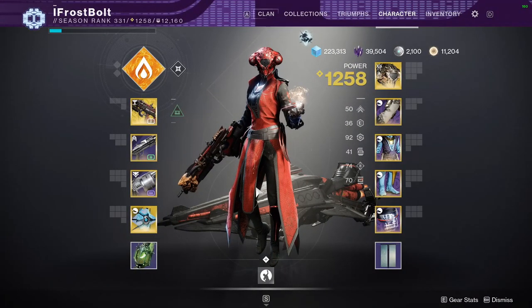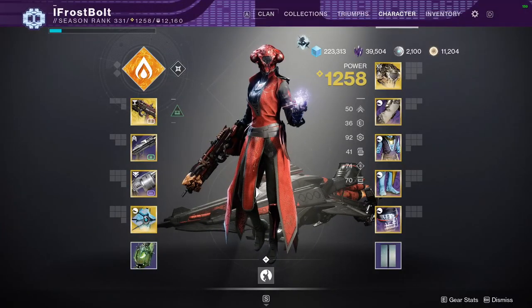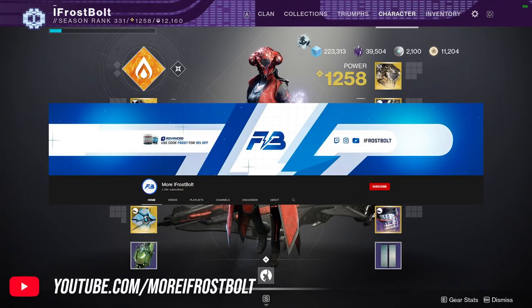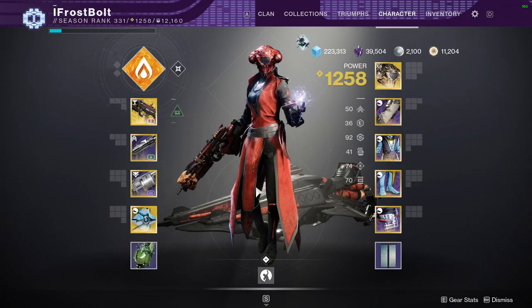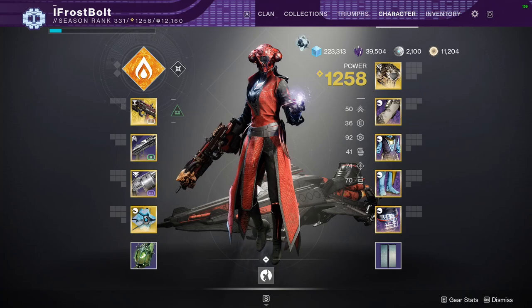Hello ladies and gentlemen, welcome to today's newest video. My name is Rusty the Snowman. In this one, we are taking a look at a build that focuses on Berserk, Bad Juju, and an exotic helmet called Dawn Chorus. It's a very fun build with the way it comes together, and I want to break it down here real quick.